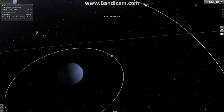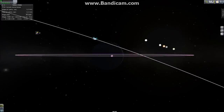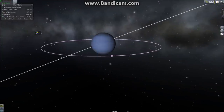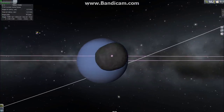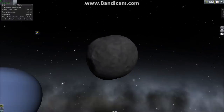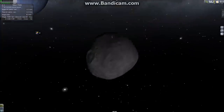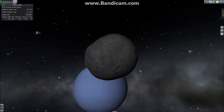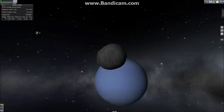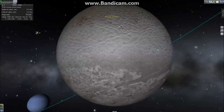Let's start with the first moon: Proteus. There are actually five or six more orbiting closer than this, including one without a name yet because it was just discovered in 2013 — which is pretty cool. Proteus is rather round but is an irregular moon, so we have these craters. The texture came out pretty well. There is a pillar on top — sorry about that, I don't know how to fix it. This is actually the second largest moon of Neptune, after Triton.